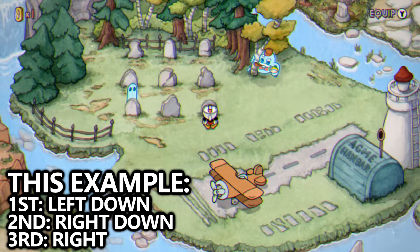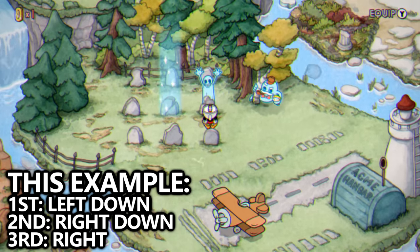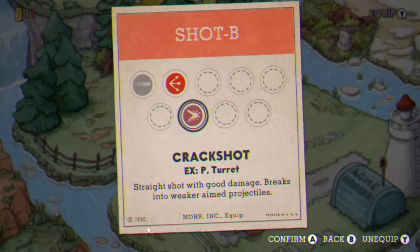Go to the nine gravestones in the graveyard and always use the middle as your reference point. So if a competitor said they're going to go left, downtown, and around, that's left down. And using the middle gravestone as your reference point, that'll be the bottom left corner.